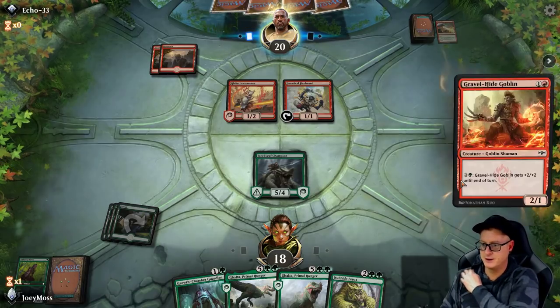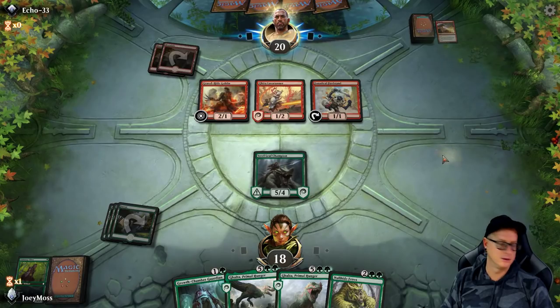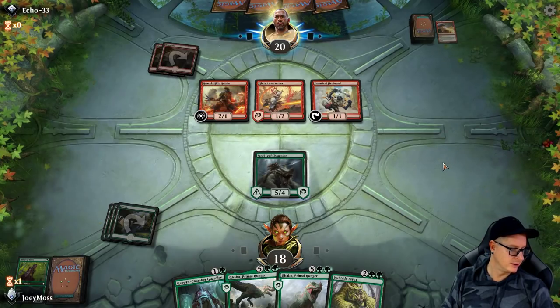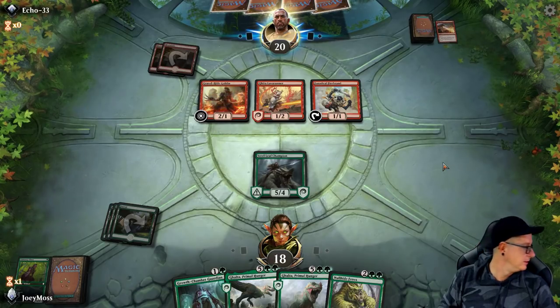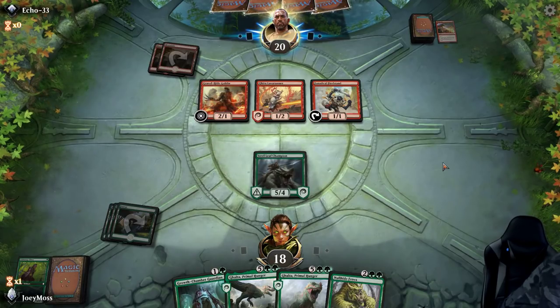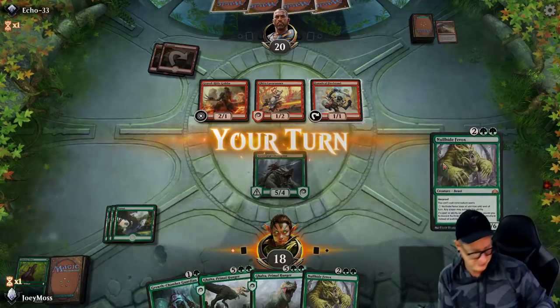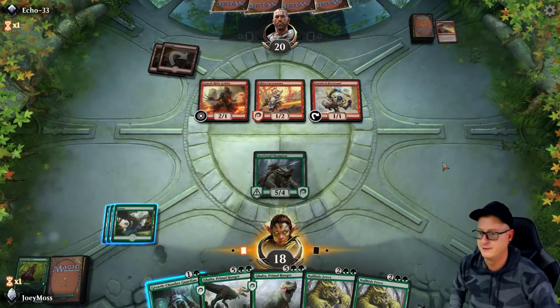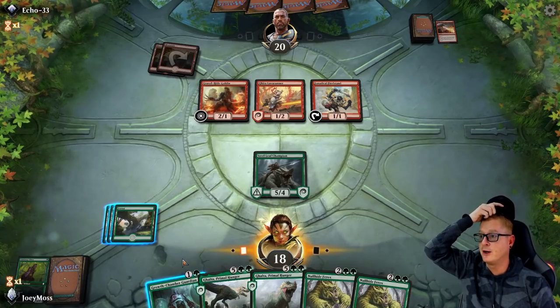Looks like we kind of got a little sluggish here without hitting one of our lands, which is kind of rough. This guy's running one of these cards — not sure why — but that's the crazy sauce that happens in rank. No attacks; we have to hold off. We need to get lucky. Pelt Collector is something, but it's not going to do a whole lot until we get some more creatures out.